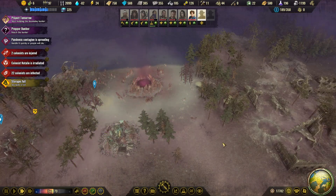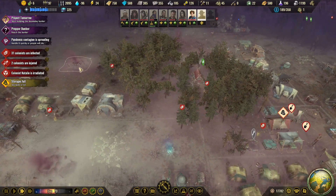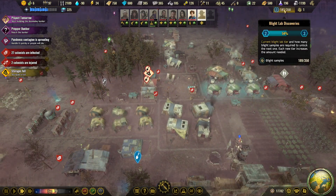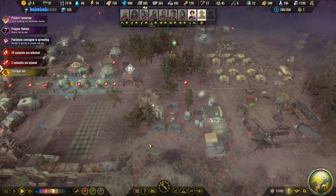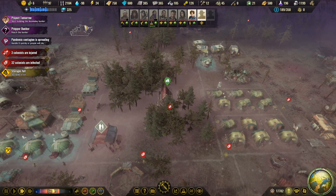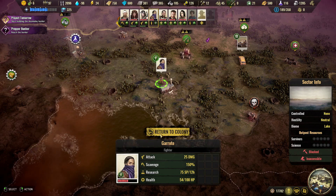Have to go all the way up there now again. It's good that we get the blight samples out and start clearing out pollution — that should help make this land more habitable. We should get these numbers up because the next blight lab discovery should unlock exterminators, and then we can start to exterminate the nests, hives, and lairs. That could be the key to freeing our colony from all the bad stuff. We are very short on water at this point — that's not good.